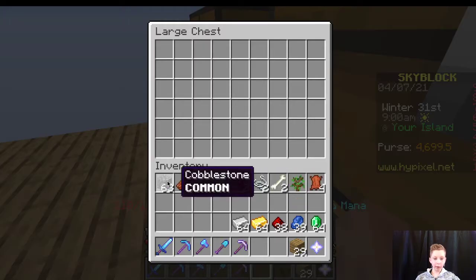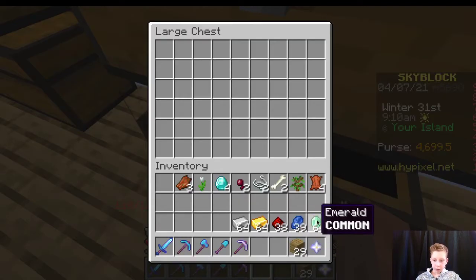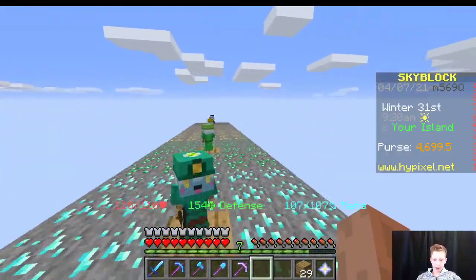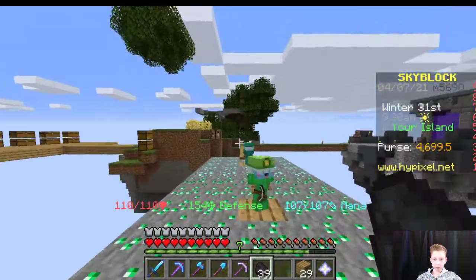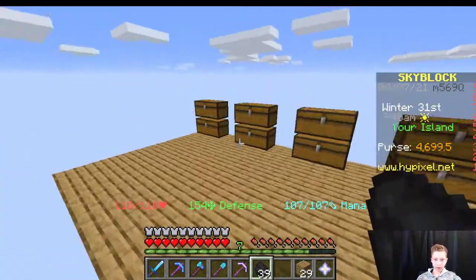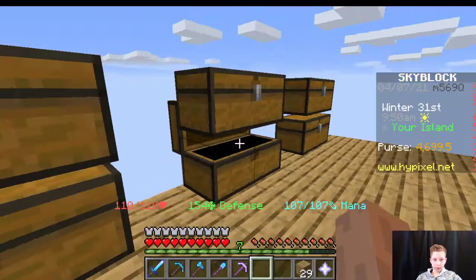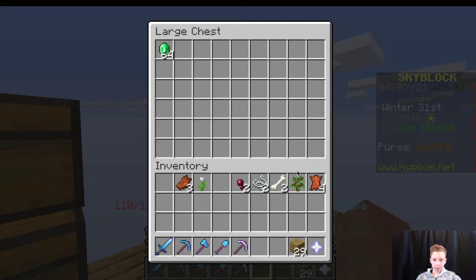I'm just gonna leave some cobble here and then go full out cobble. I need coal — let's go over to our coal minion. I need diamonds, emeralds, lapis, redstone, gold, and iron for the storage.